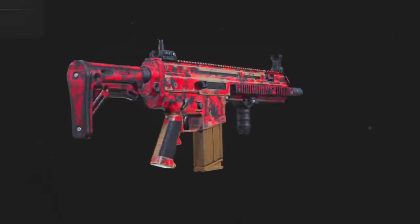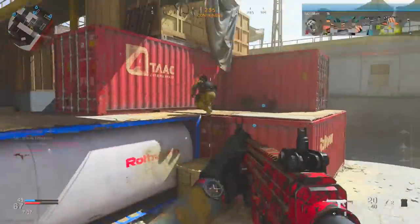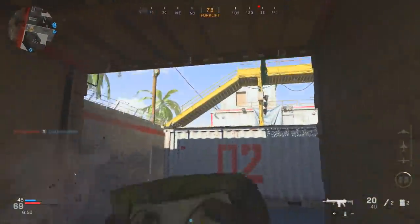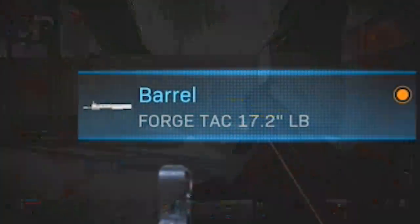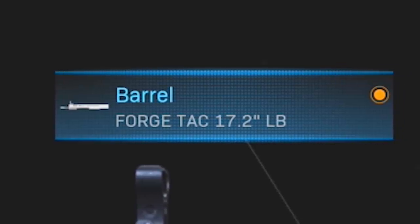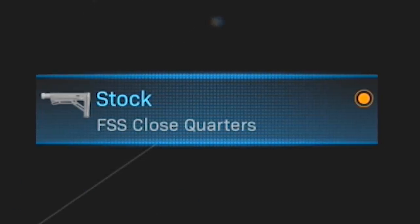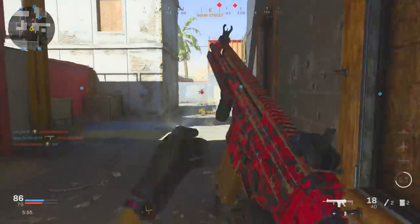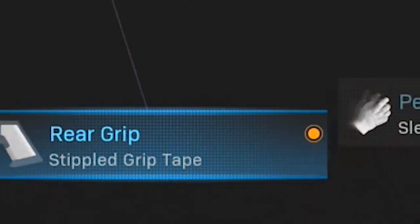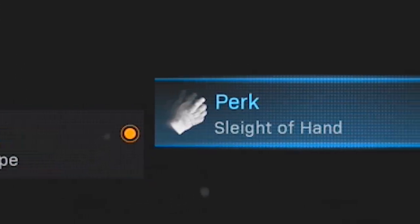Moving on from the P90, the next off-meta weapon you should be using is the SCAR - an assault rifle that is actually incredibly powerful but not nearly as agile or rush-friendly as some others like the M4, the RAM, or even the M13. But we can change that with the right setup. My first attachment is the Forged Tack 17.2 inch LB barrel, which increases control and range. Then I've got the FSS Close Quarters stock to help up the mobility, and the Operator Foregrip to help with recoil control as the SCAR definitely has some noticeable kick.